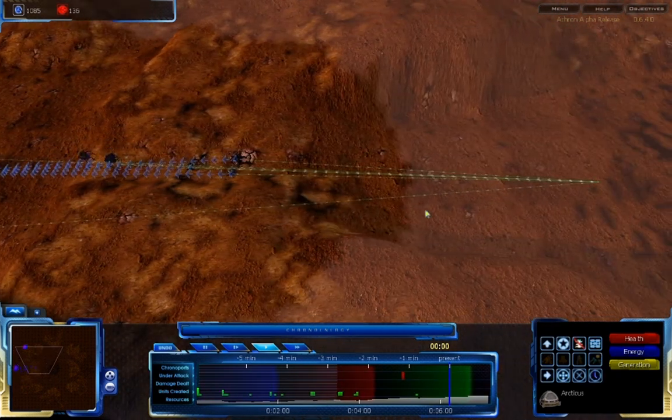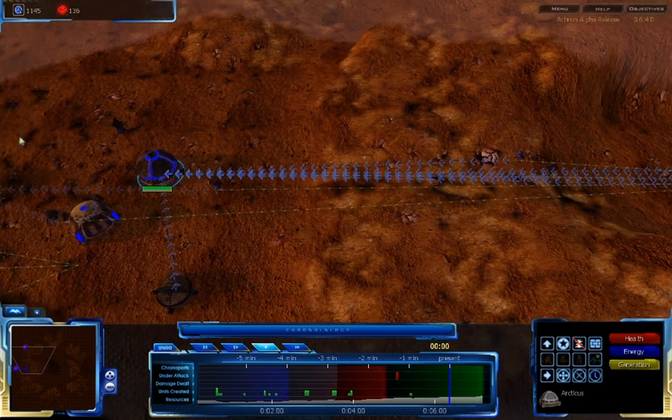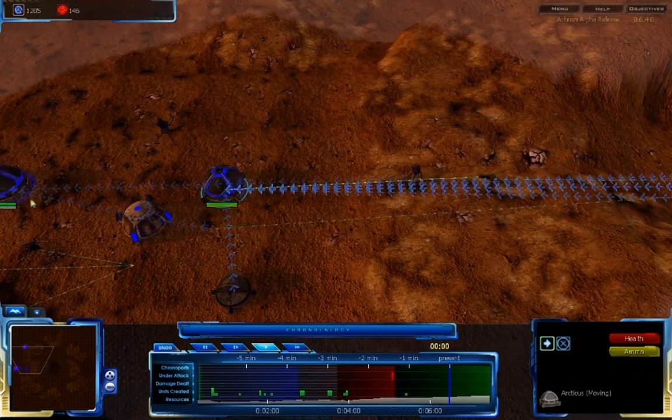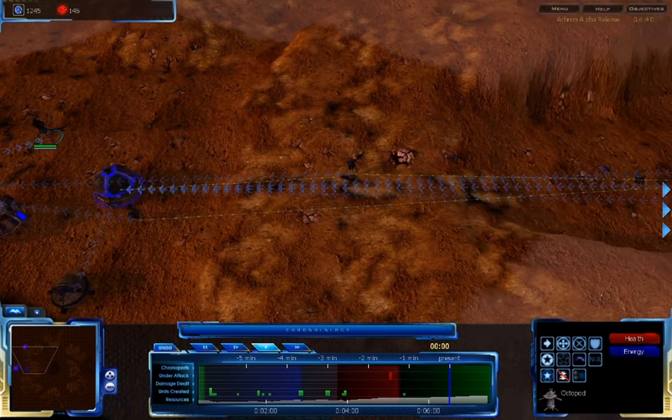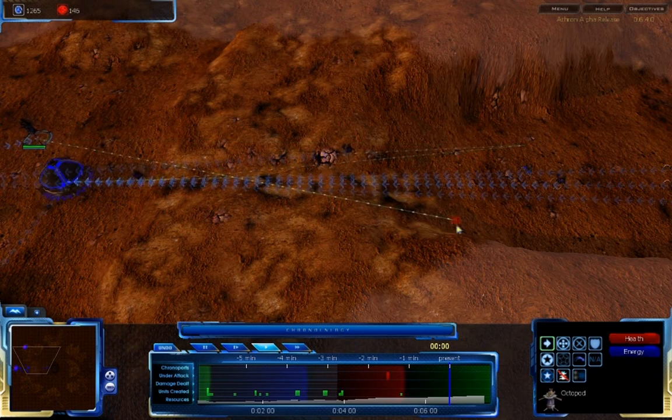One notable downside of the arcticus is that it is typically inside your base, far away from your units in battle. Two solutions to this are to relocate the arcticus, or to set a unit to be the arcticus's commander. This commander will have its orders relayed to all the arcticus's subordinates.